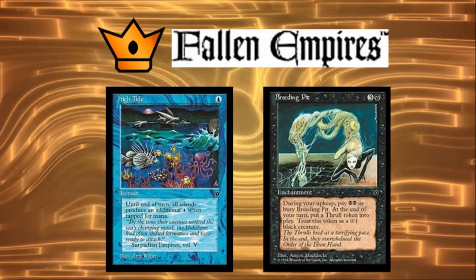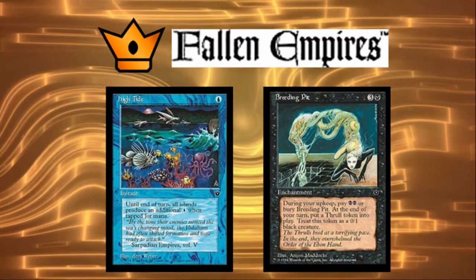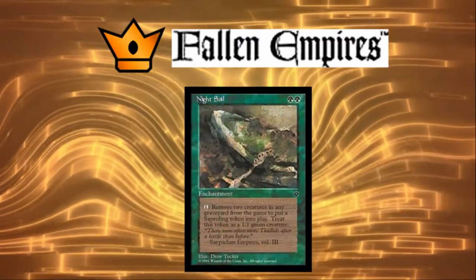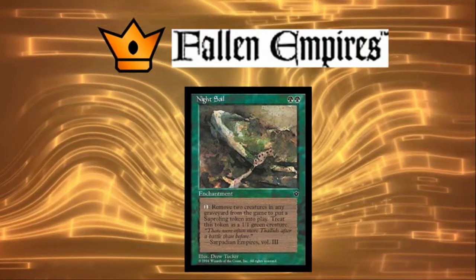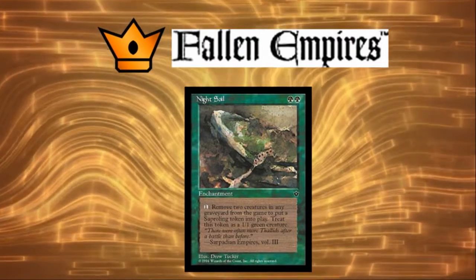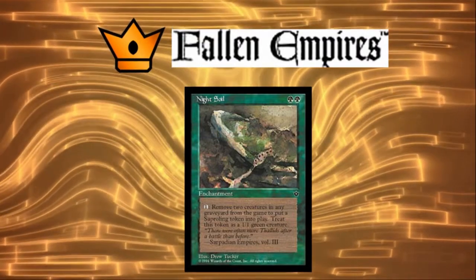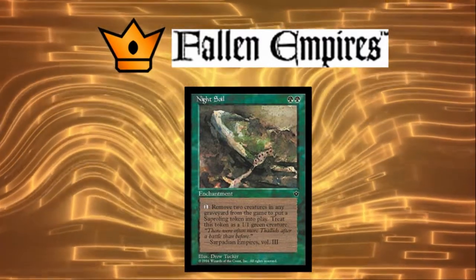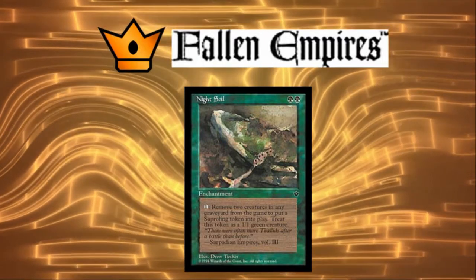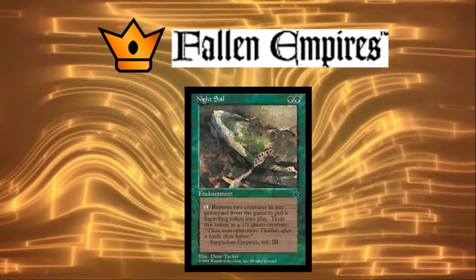I would absolutely love to hear what people think is the best EDH card from Fallen Empires — let me know in the comments if I'm missing something. But I'm coming at you all left field with Night Soil. Not because it's an all-star game-winning card, but because it's enough better than all the other nonsense cards in the set. For two green mana you get an enchantment that lets you exile creatures from graveyards to make Saproling tokens. Sure, it's not that different from Necrogenesis, but in a green deck looking for graveyard hate that can't play black, it does the trick. Reluctantly, Night Soil gets the title of best EDH card from Fallen Empires.